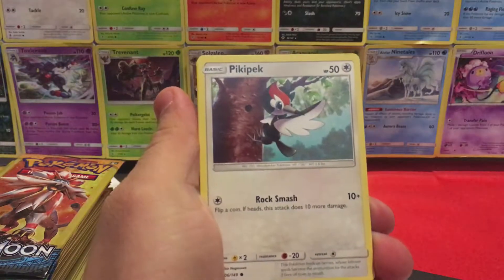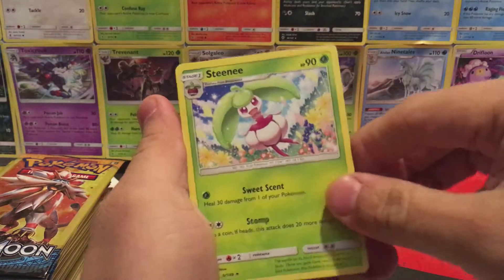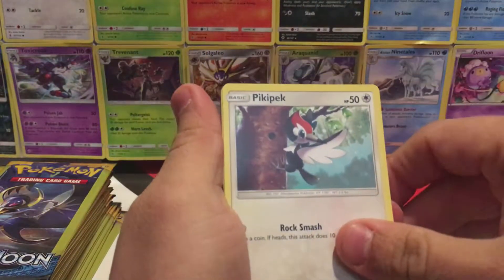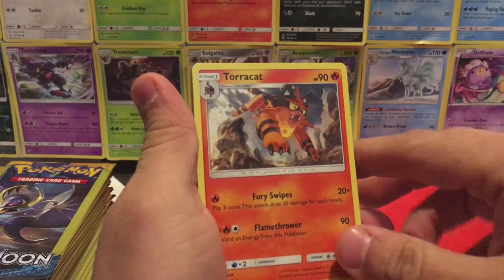We have an Eevee, Picky Peck, and a Steenie. We have a Picky Peck, Reverse Holo, Trumbeak, and a Tora Cat.